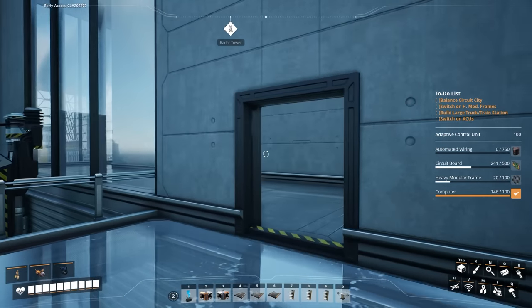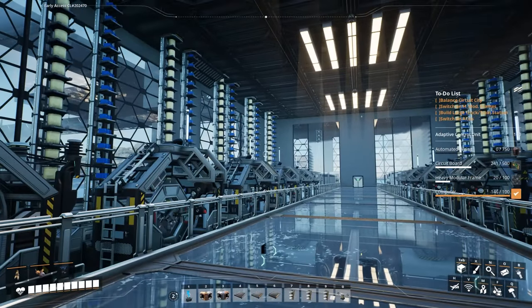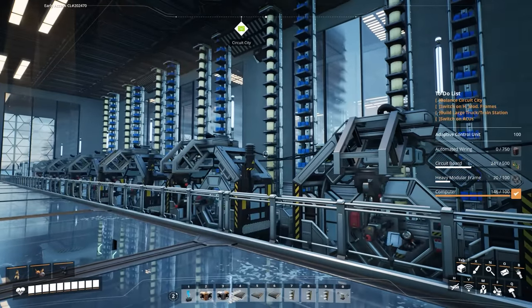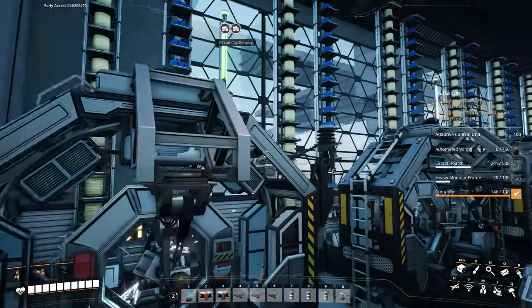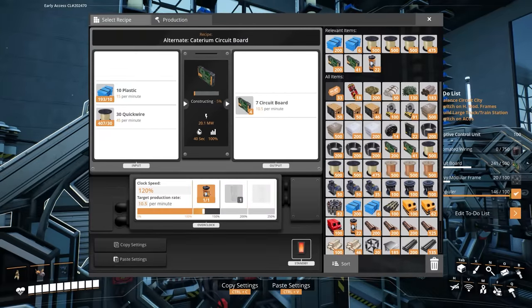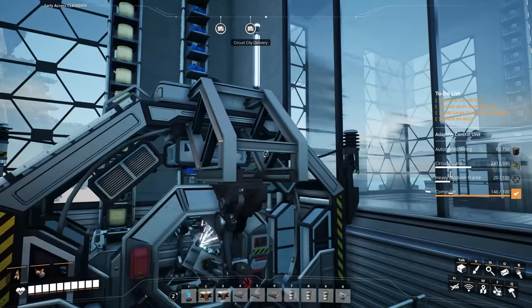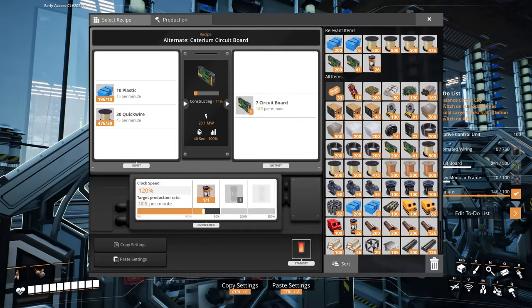That's just slightly above what we make. And with delivery train times and loading and unloading processes, the throughput isn't quite 400. So as a result, we're going to have to remove the overclocking from all of these and probably just turn off one of the manufacturers. That pretty much solves the problem — the fifth manufacturer is just a little bit too much. But that means we're still making 10 circuit boards per minute, so it's not too bad.